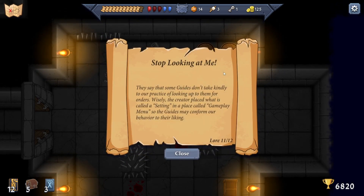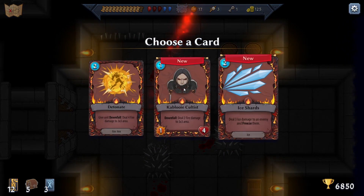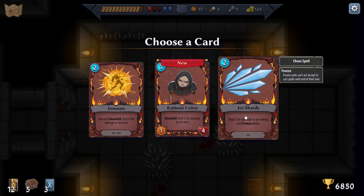Tip: 'Some guides don't take kindly to our practice of looking up to them for orders - wisely the creator placed a setting in the gameplay menu so the guides may confirm behavior like this.' That's fine - they can look at me. Do three damage to enemies and freeze them - frozen enemies can't act except to cast spells until the end of turn.